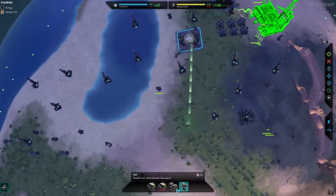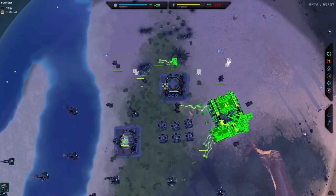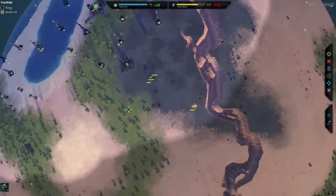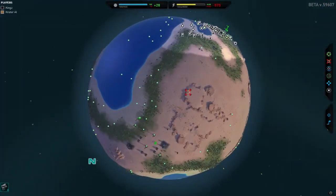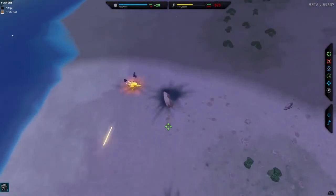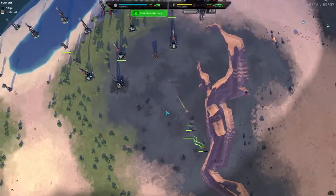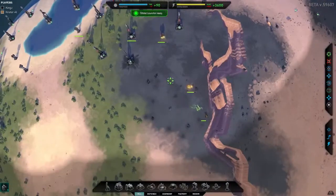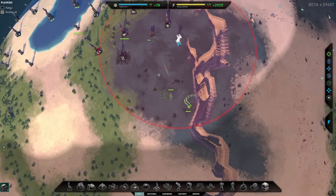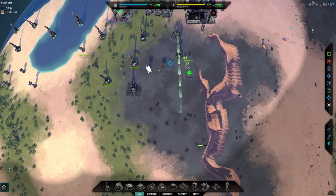Looks like our defenses are holding up strongly. Once our turrets are up we should be okay. As we can see, the AI is still pretty smart - they're not attacking from the obvious main way, they're going around and flanking from the top. Nothing to worry about now we've got those turrets. I'm going to get my commander involved to think about defending here, and we're going to get a few more turrets down because they're clearly the better turrets for the job.